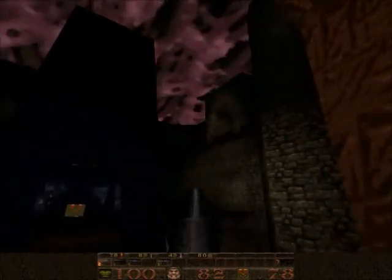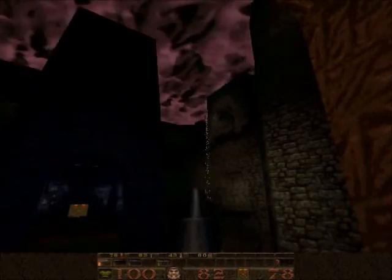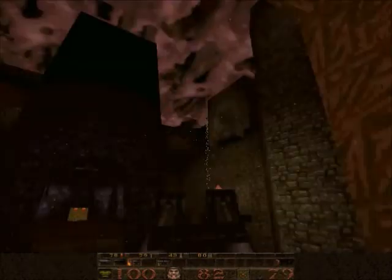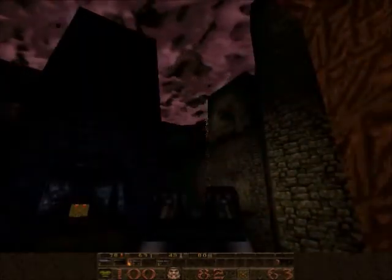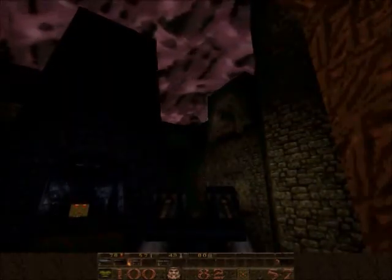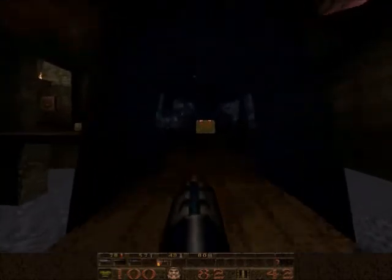There's a wall that opens up with zombies in it. I couldn't remember what caused the wall to open, so I was trying not to do too much here - didn't want to hit the switch right away. I'm gonna try to get these ogres up here. They can't reach me, so I figured the nails are the best - they can travel a long distance and they're still accurate. Went over pretty well, probably better than the shotgun would have.